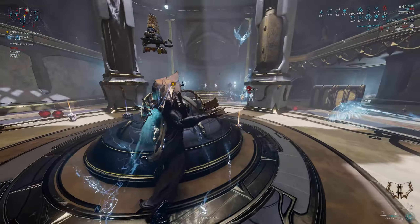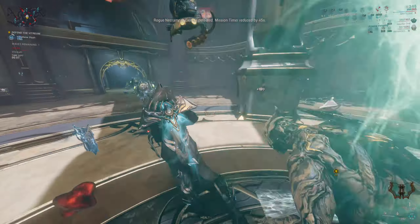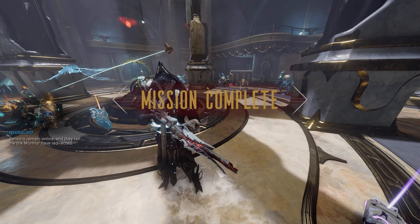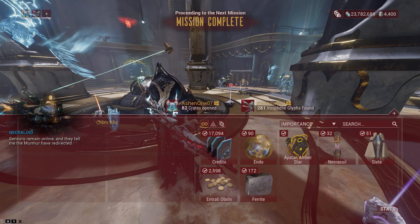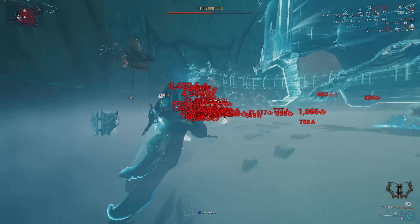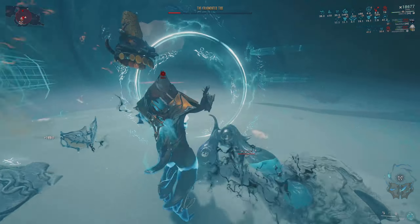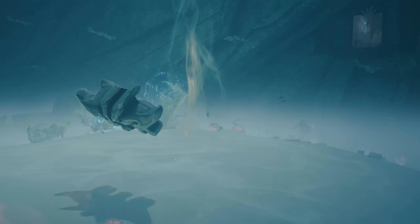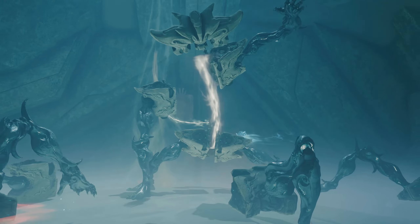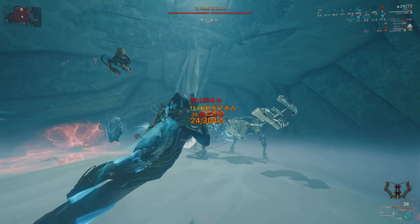Aside from insane survivability and crowd control, Dante can also inflict damage vulnerability to enemies with his Page Flight skill, allowing you to kill enemies much faster from any source. The only problem is that you can't use your Exalted Grimoire often in Elite Deep Archimedia, especially if you have energy debuff modifiers, since each shot drains your energy. Dante in the new mission is more powerful when used to support his team with Overguard, crowd control, and vulnerability debuff — you'll mostly use regular guns, but that's a good trade-off considering you can finish all stages, even the fragmented boss fight.